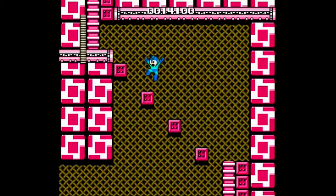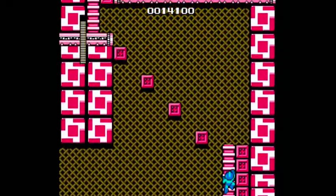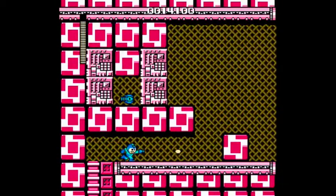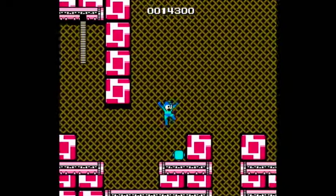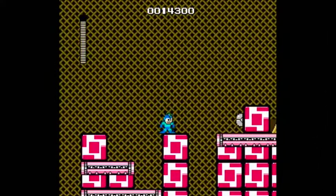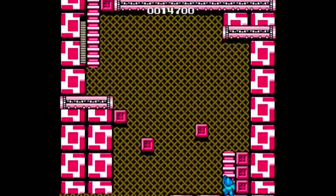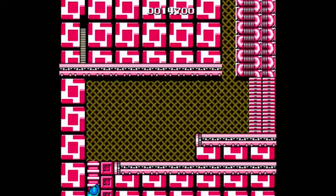Oh, well this is clever. I did that so poorly, but I'll do it better this time because I'm thinking. Or I won't have to worry about it at all because the screen transition there glitched out things. And that is the Magnet Beam — I want that, but I can't get that. Oh, I wish I had Guts Man's weapon after all. Well, if things go well, I might be able to use Guts Man's weapon on it.